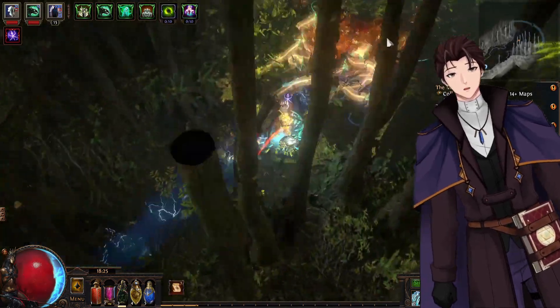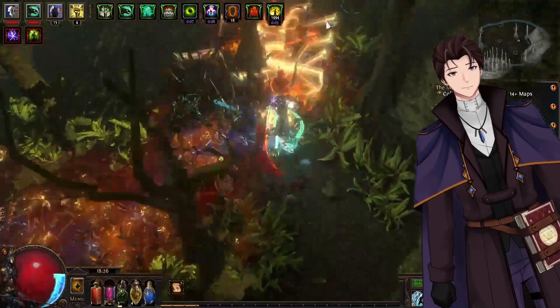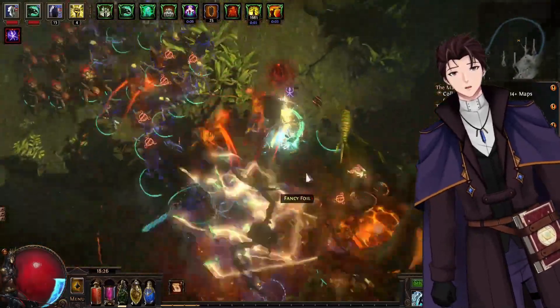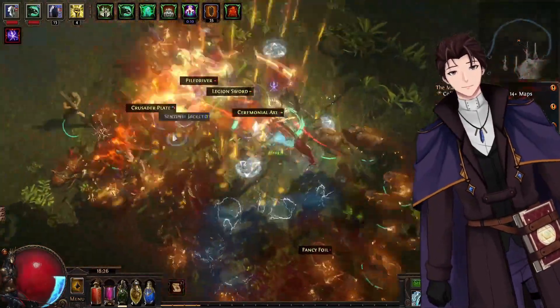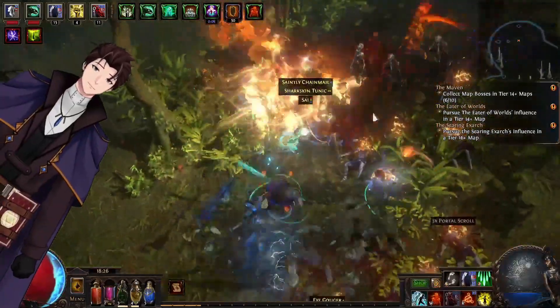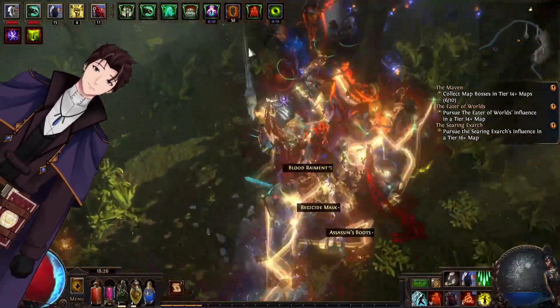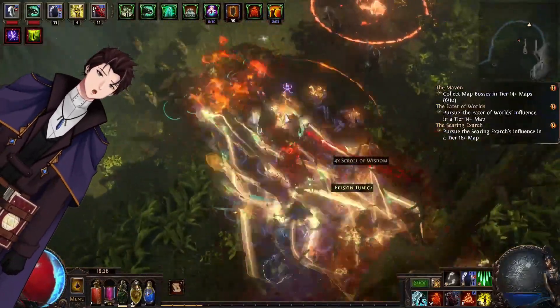Tired of every minion build being poison? Want to try something a bit new? Check out Animated Weapons with the Power of Fire. With this build, we'll be stacking physical and fire damage into your little minions. This build of Animated Weapons can complete many of the bosses up to T14 with no problem, and T16 is a bit more difficult, but it can be done.